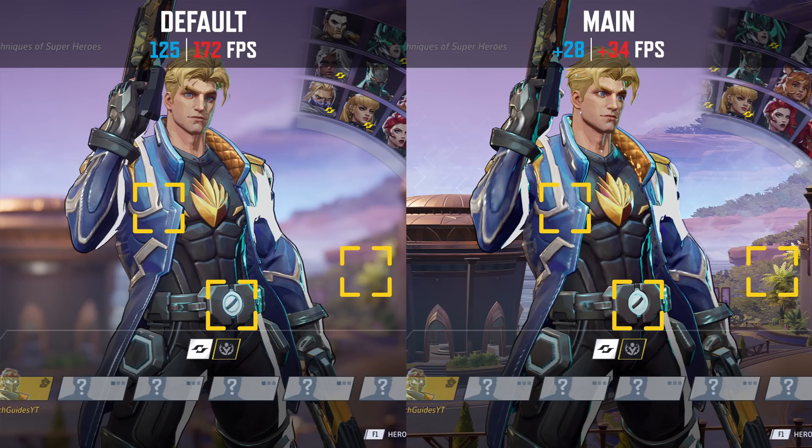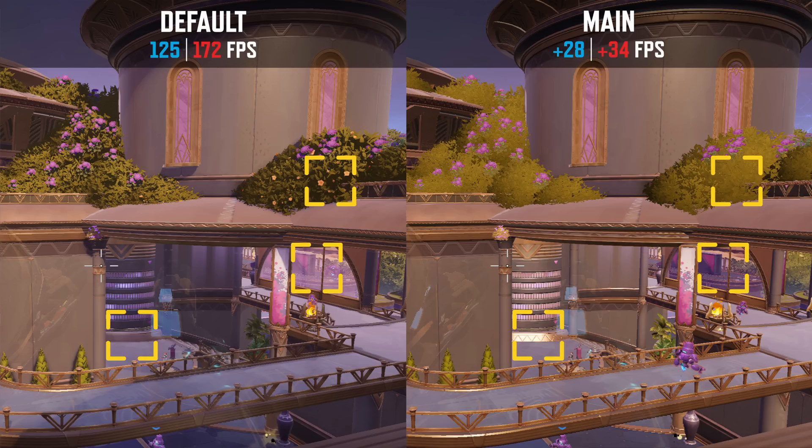Visually we can already see quite a significant amount of differences when looking at the character selection screen. First of all the player textures are super low res, shiny objects like the belt of Star-Lord no longer have this kind of glow to them, and the background is no longer blurred. When looking at an in-game scene, some objects are actually much more shiny or reflective, the entire vibe of the scene is very flat, there doesn't appear to be much depth, and all of the shadows have completely vanished.